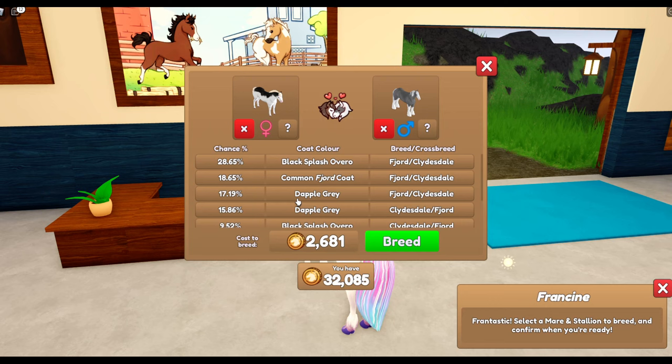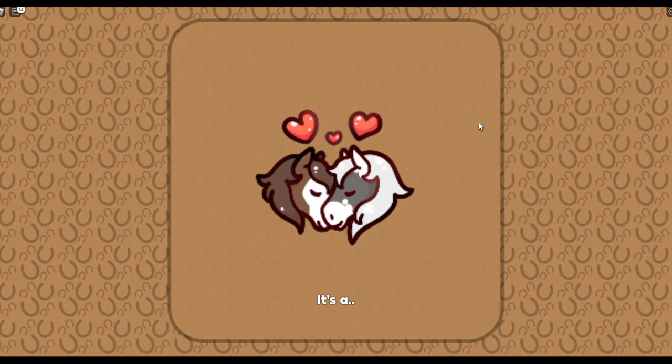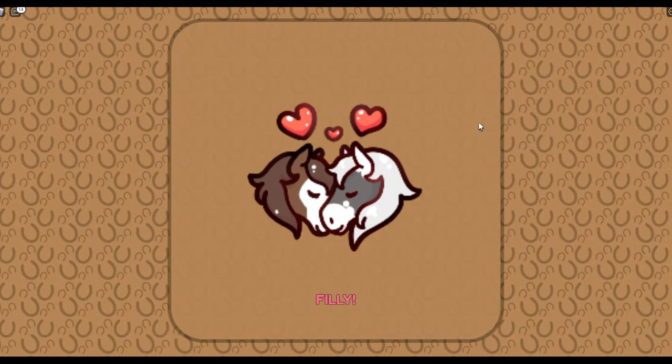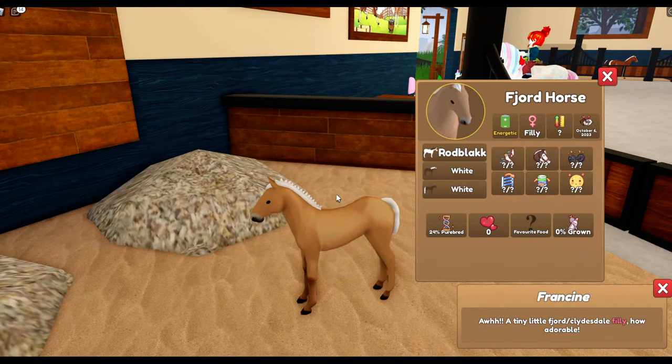I would love a dapple grey fjord. How am I going to get one? Let's have a look. So let's see — our first sort of cross coats today. Breeding funky fjords. It's the most common fjord that you can get.